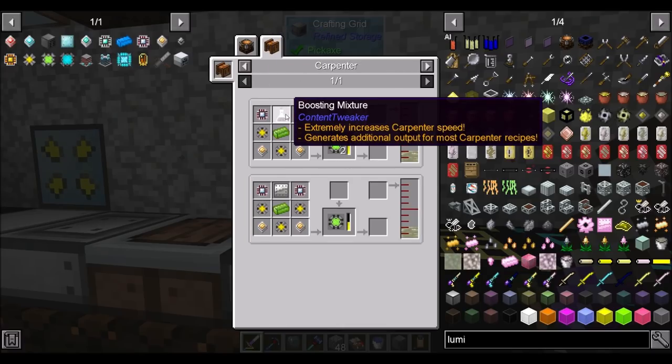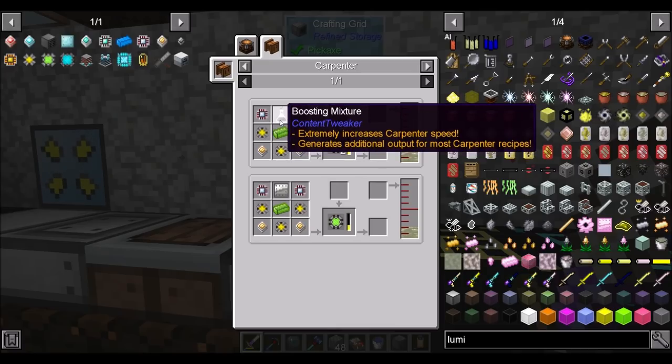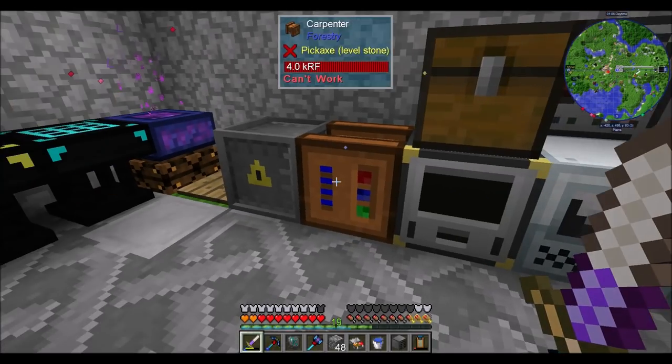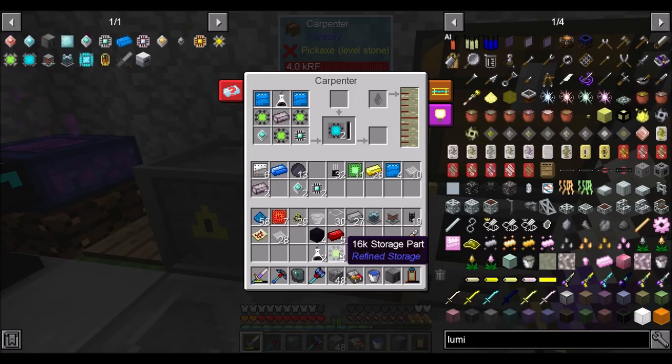The reason I made these: I used this recipe to get two at a time, so I did six 4Ks, which gave me two sets of 16K. But since I did the boosting mixture, I got four 16Ks, and I've got two boosting mixtures left. So what I'm doing is using boosting mixture to make the 64Ks. I purposely left these two things out so you can see me do this on camera.